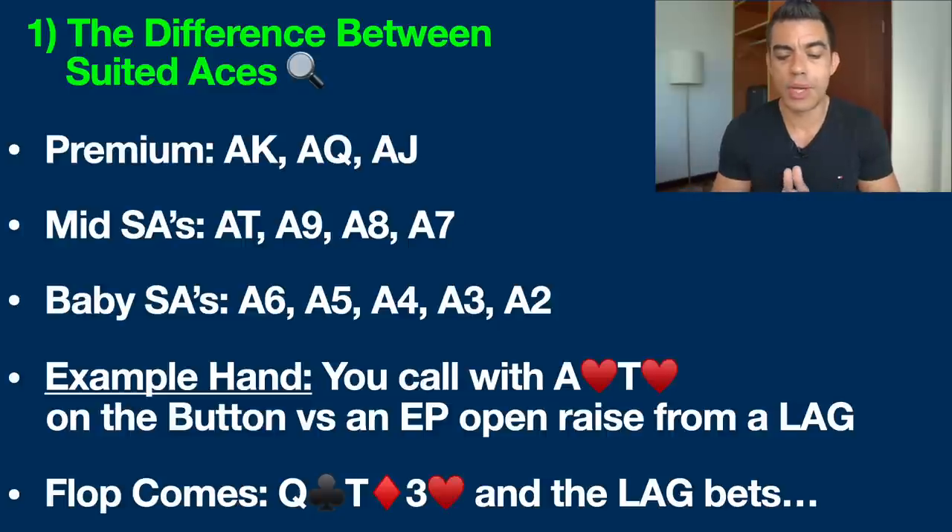Baby suited aces includes ace-6, ace-5, ace-4, ace-3, and ace-deuce. These hands are very interesting because they can make the wheel straight, which is the ace-2-3-4-5 straight. So they have a little added equity, and of course all of these hands can make the nut flush as well, which is one of the absolute strong points of suited aces.